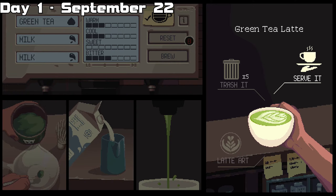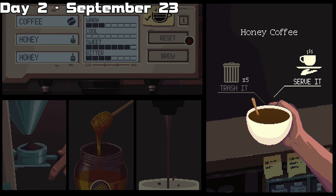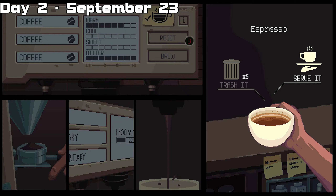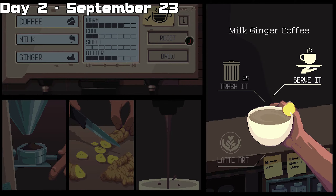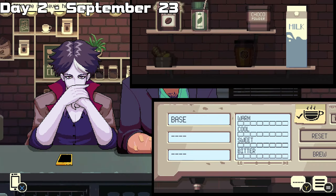The fourth order is going to be the green tea latte — you can also do the art portion here, or you can just serve it. Once you get to day two, here are the correct orders: the first order is honey coffee, the second is espresso, the third is milk ginger coffee or any coffee with a ginger combo, and the fourth is going to be the same as the last order you made, so repeat the last order.